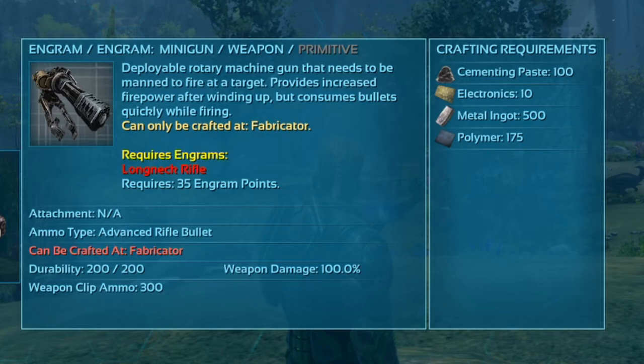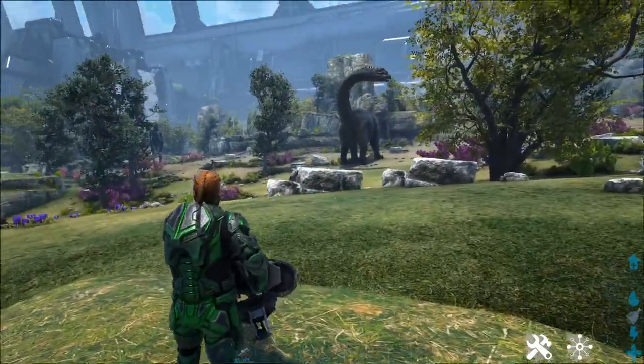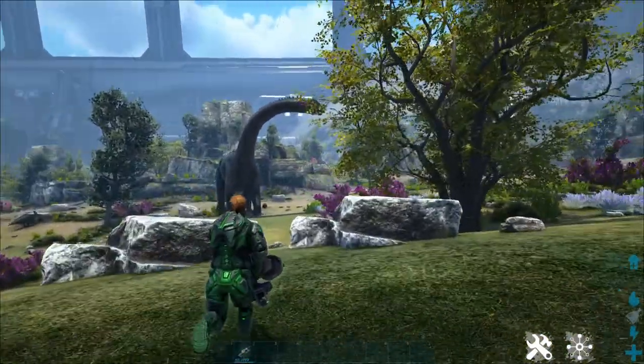It costs 100 cementing paste to make, 10 electronics, 500 metal ingots, and 175 polymer.